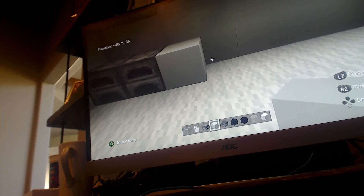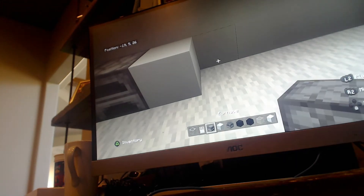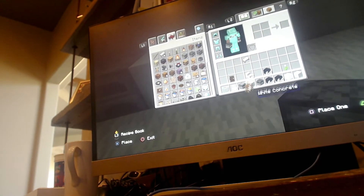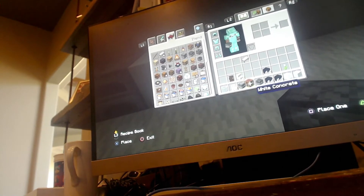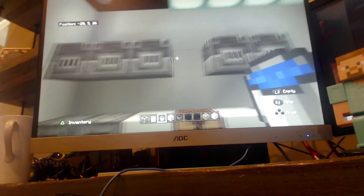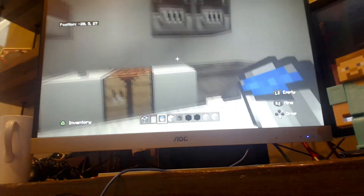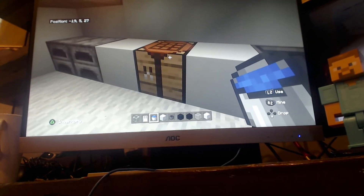You want to put a crafting table here. Okay, so this is how the kitchen looks — those are the doors. These are cauldrons for the sink, and this is my crafting table.